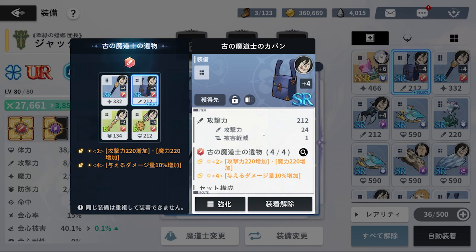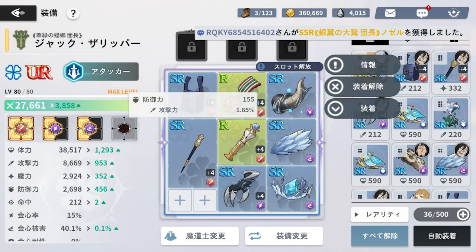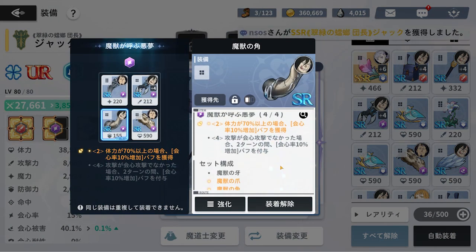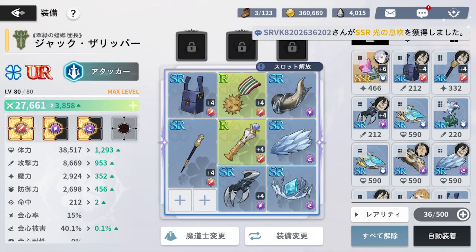My four-set bonus gives me an additional 10% damage increase, which is pretty nice. If I attach only a two-piece, I get magic attack +220 and physical attack +220, but I don't get the 10% damage increase. For a full crit set, you get either a guaranteed crit or a 10% crit rate increase over two turns, and crit damage sets give other bonuses — you get the idea.